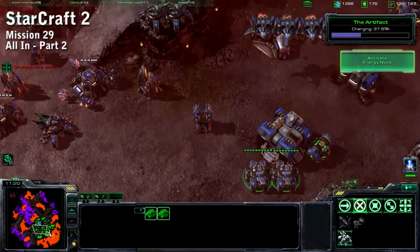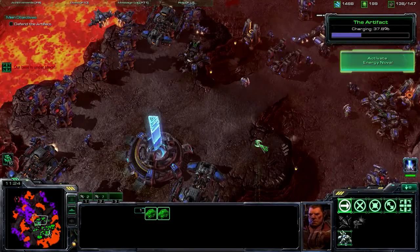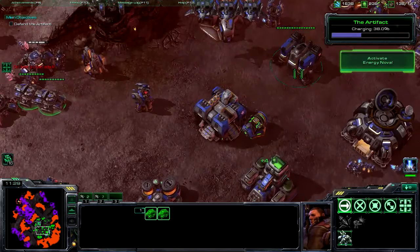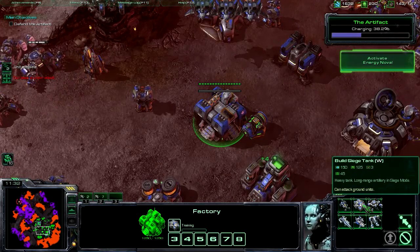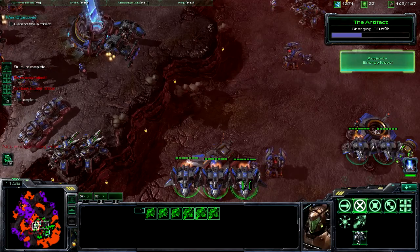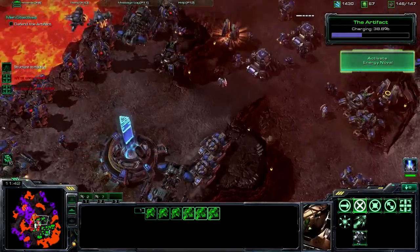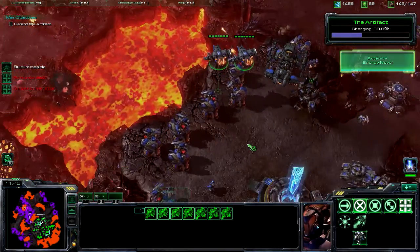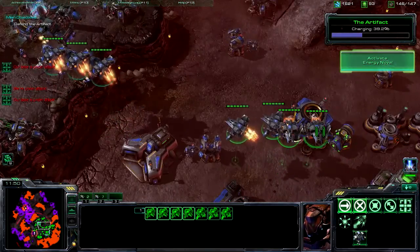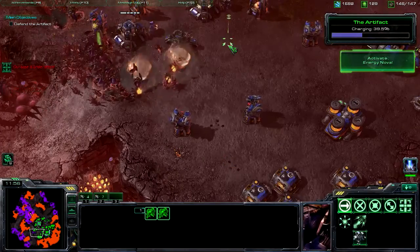All right, part two — all in, the final mission. So I've distracted Kerrigan, or killed her once. How many times do you have to kill her? I think three times. Maybe four — the fourth time is when you're at like 90-something percent, so you just stop playing and just watch. That's important to note: when you get to a hundred percent it ends, so if you're getting overrun, just protect that thing in the middle. That's all that matters.